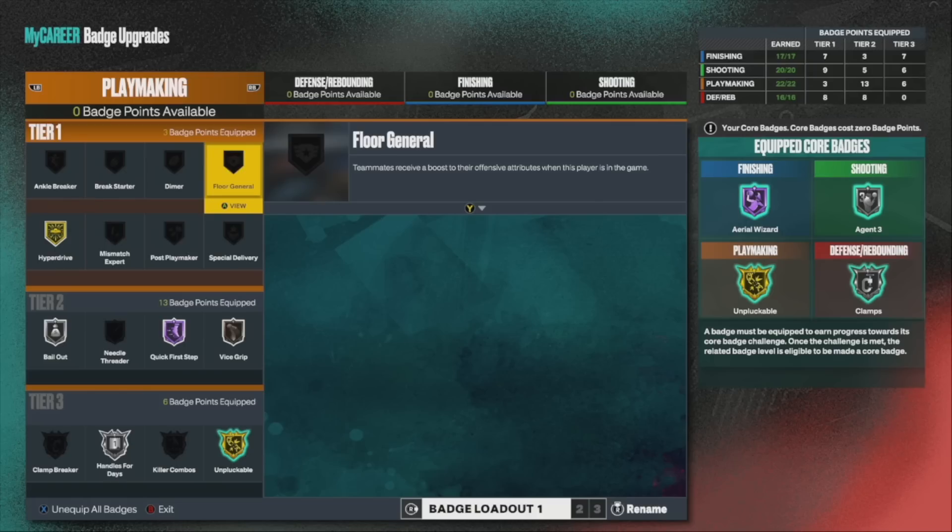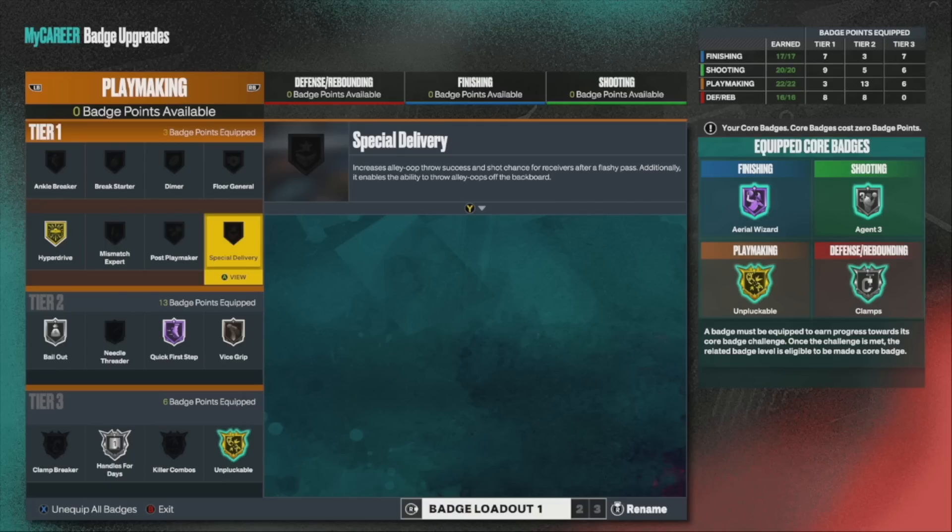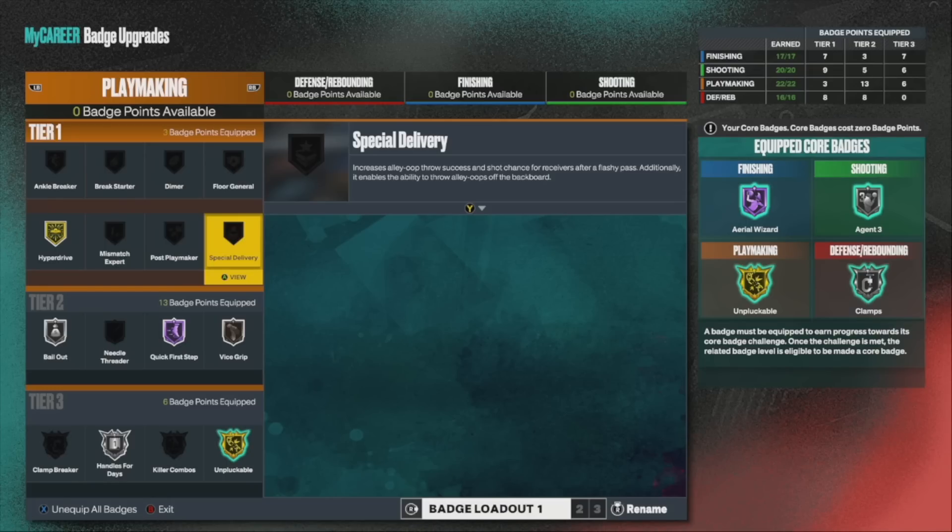Now if you got a lot extra, you could do it if you want. Me personally, I'm not adding it. Special Delivery — I'm definitely not doing it, especially if you're a playmaker. You already got a high passing attribute, so you don't need this badge to help you at all with flashes or throwing lobs.